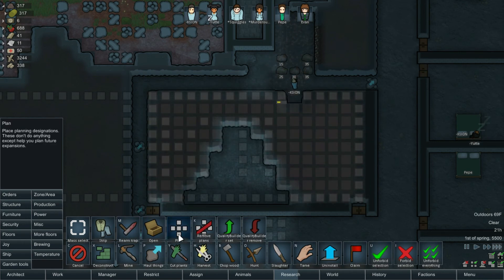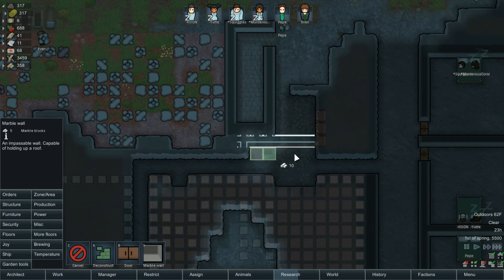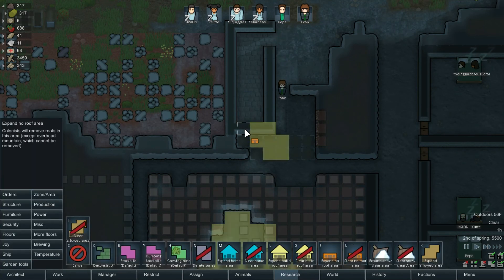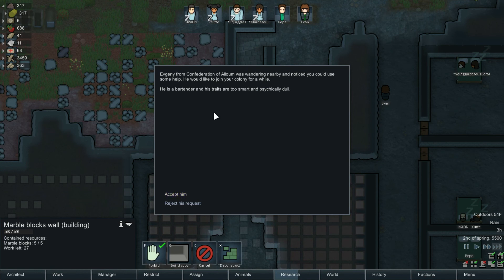We can go ahead and mine the rest of this out, get this mined out too. I'm gonna go ahead and double wall this — plenty of marble blocks — so technically it'll be triple walled. Evan doing the cleaning. Don't build a roof there, we don't need a roof there. Cancel that. They're so bad at building things sometimes.